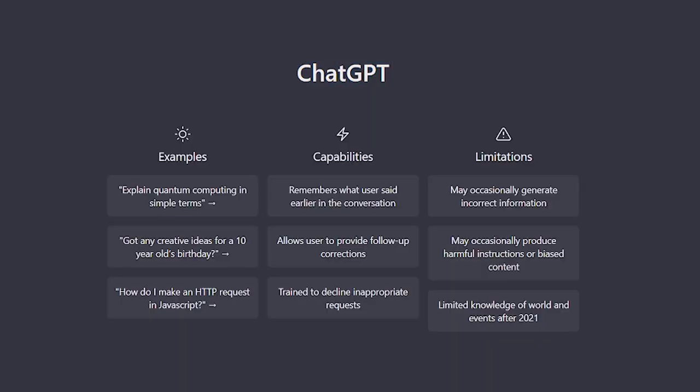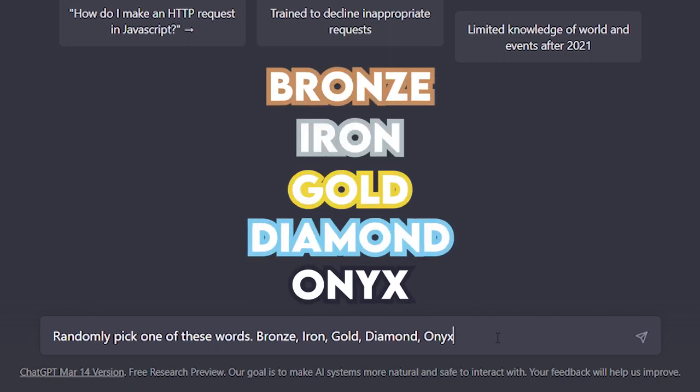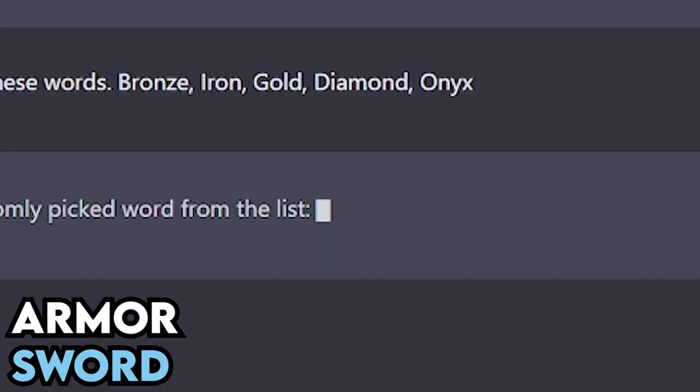I have ChatGPT open, and we're going to be asking it this question: randomly pick one of these words — bronze, iron, gold, diamond, or onyx. And whichever one it chooses is going to be my sword. Okay, so a diamond sword. And what is my armor going to be? Onyx armor.